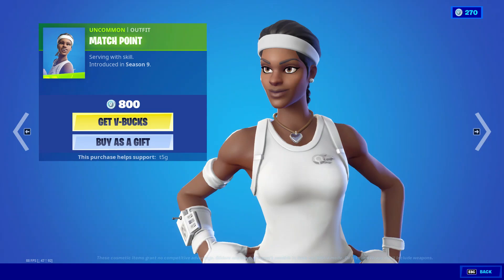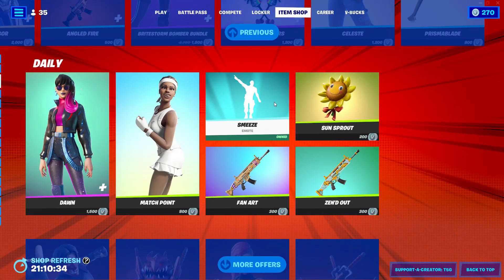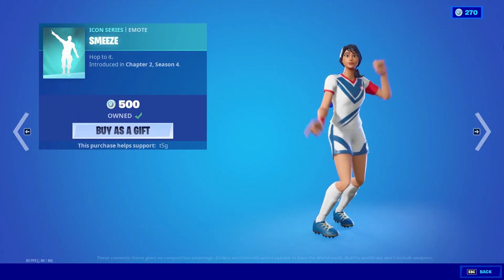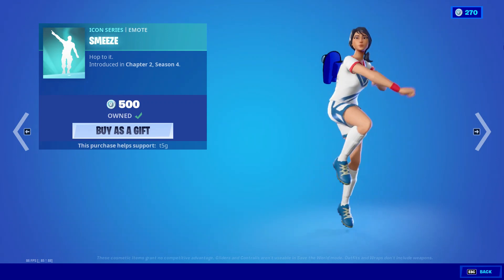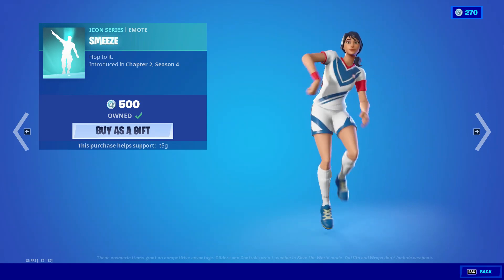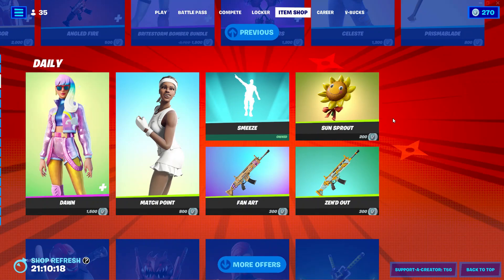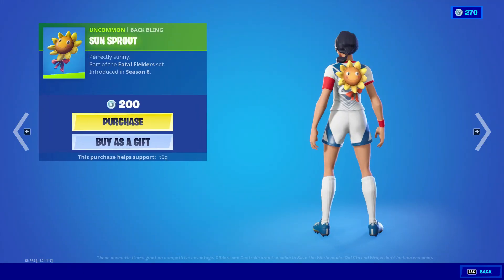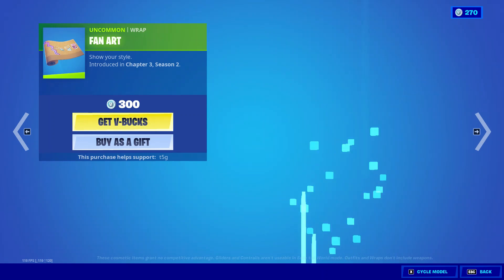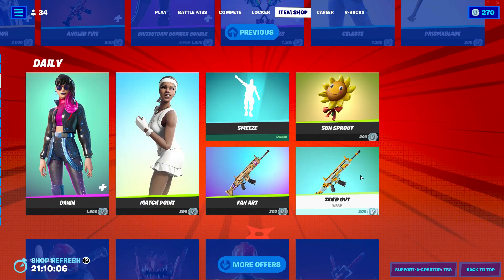We also got the Match Point skin, as well as Smee's Emote, the Sunsprout Back Bling, the Fan Art Wrap, and the Zendout Wrap.